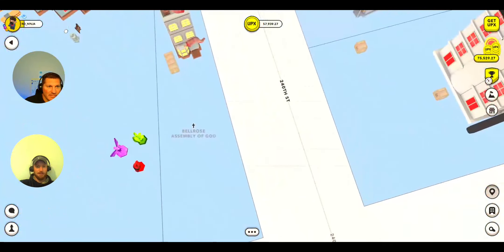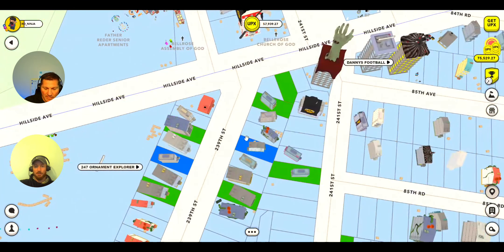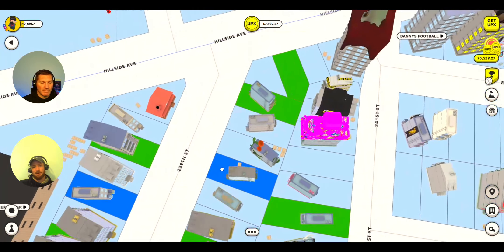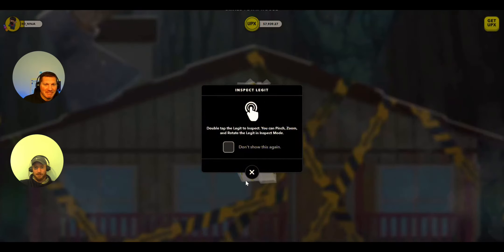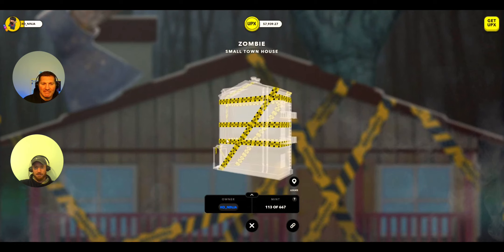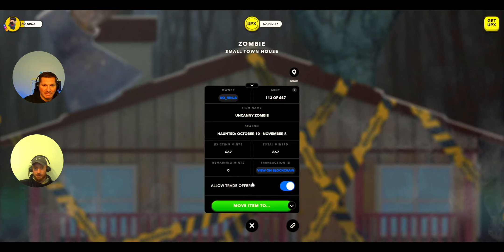Let's go ahead and decorate one of the structures. These structure ornaments are actually in boxes, and if you want to decorate your structure you have to have that structure ornament on your property. I've previously moved this structure ornament — I got this one last year. It's called the Zombie House, or the taped-off house.